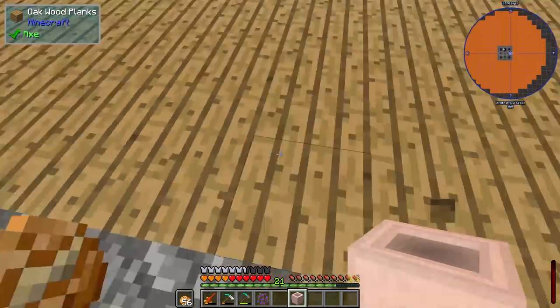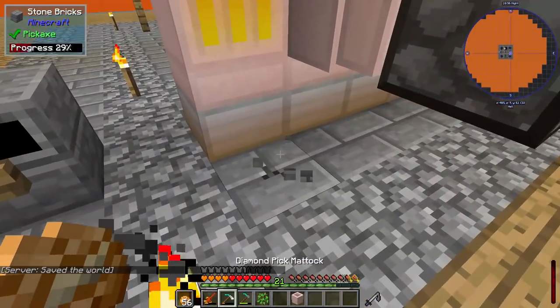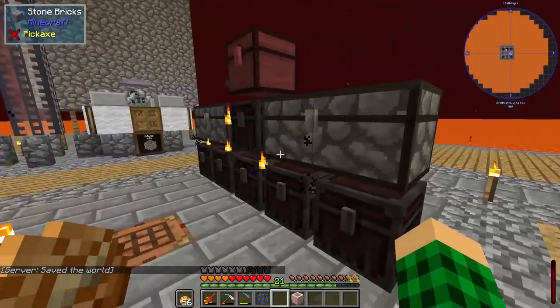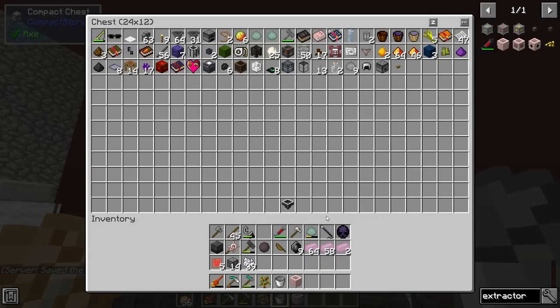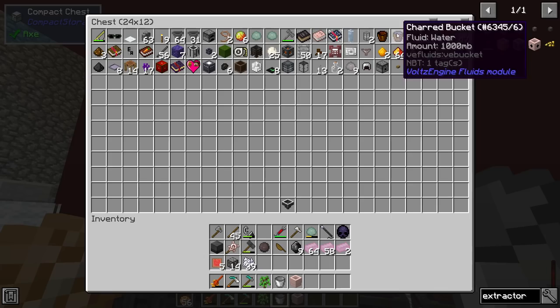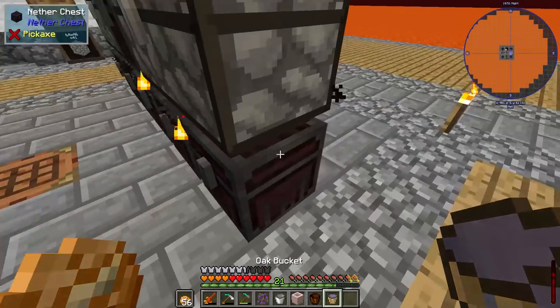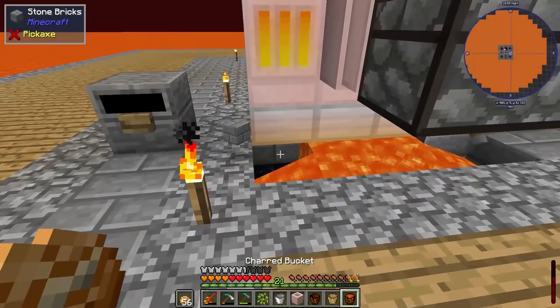I want to utilize this new area that I made and set up these machines a bit better. We're gonna remove all this lava that is right underneath here. I'll grab my buckets — I have charred buckets. I actually don't get set on fire anymore, so that's pretty cool. We're just gonna pick these up like that.